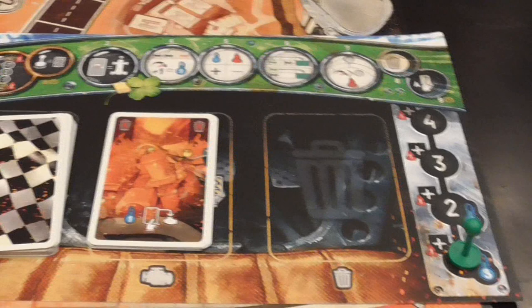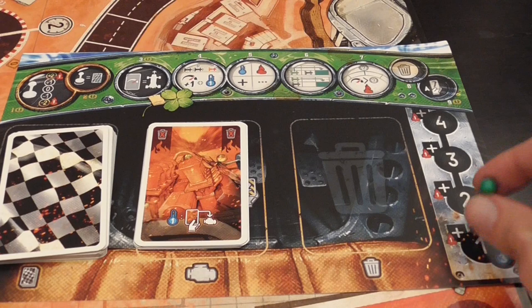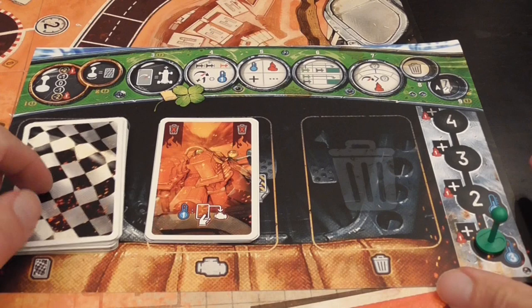Each player has a personal board — a dashboard — with a nice plastic component that you move up and down as you shift gears. Here you place your draw deck, here is your discard pile, and here you have your engine.